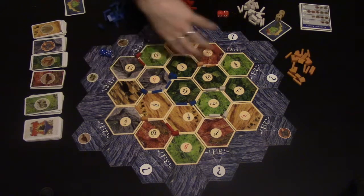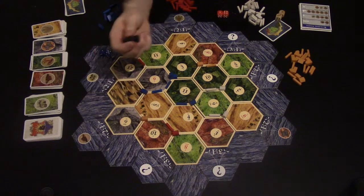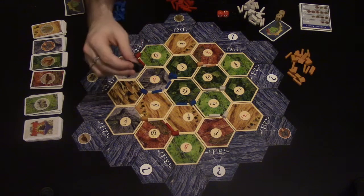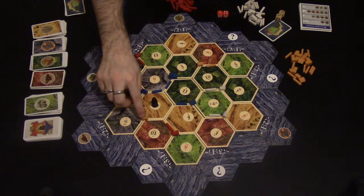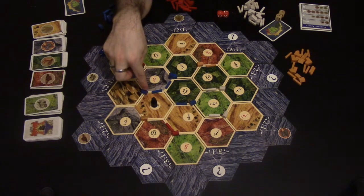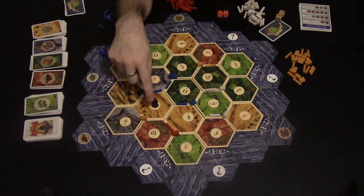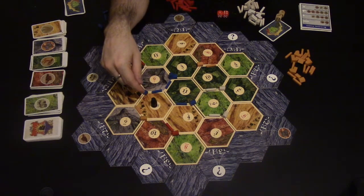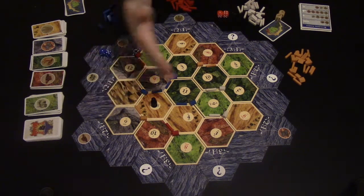The robber is moved somewhere else on the board. Say white rolled a seven — white might move the robber to a five hex shared by two people. White would then take one random resource from either blue or orange. And now if a five is rolled, the robber is blocking that tile, which isn't good for orange and blue. What they'd like to do is roll a seven themselves to move the robber away.